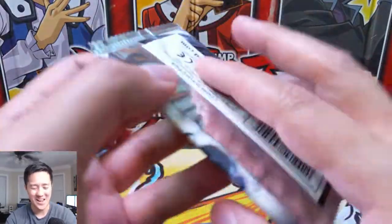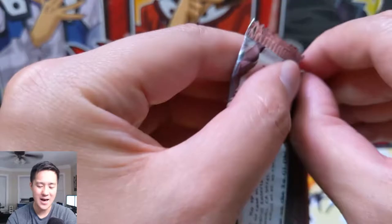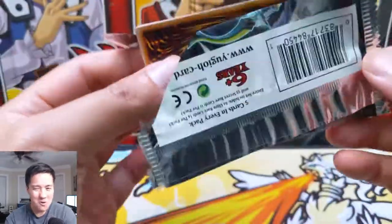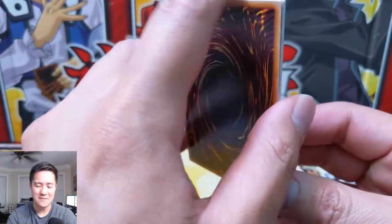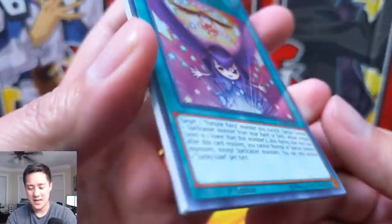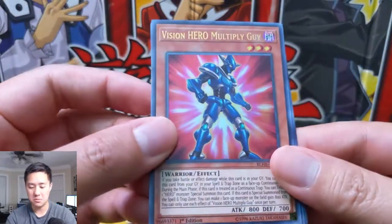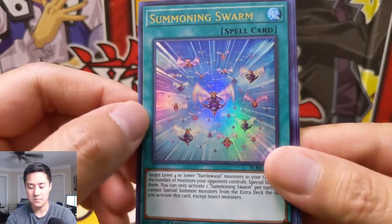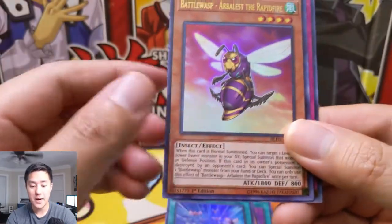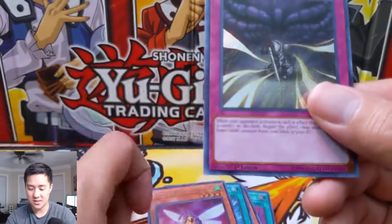These openings go so fast when there's only five cards per pack. We're already at our last pack — no great cards, none of the big hits. Maybe it'll be right here. I feel like usually the box has two. Alright, we got Lucky Loan. Vision Hero Multiply Guy. Summoning Swarm — that's kinda cool. Battle Wasp Arbalist the Rapid Fire. And Dark Sacrifice.